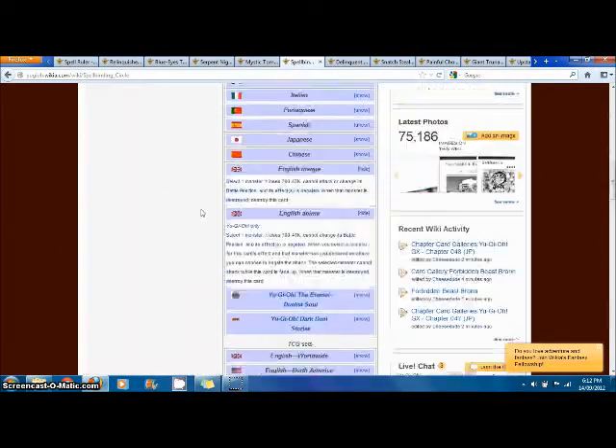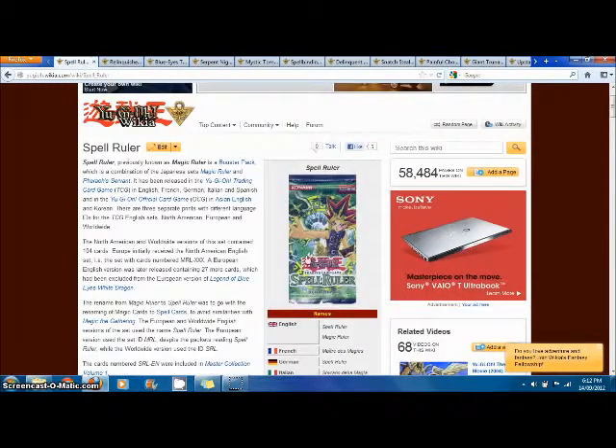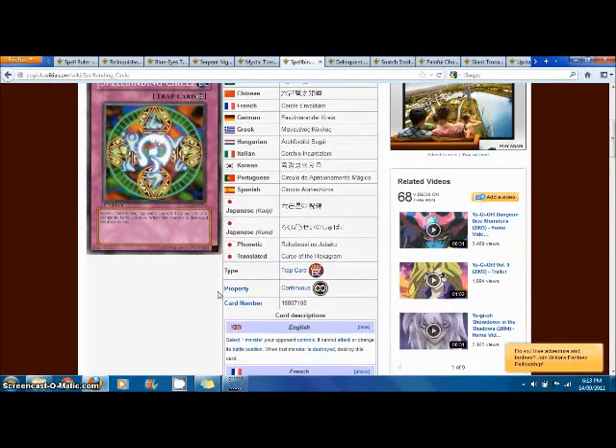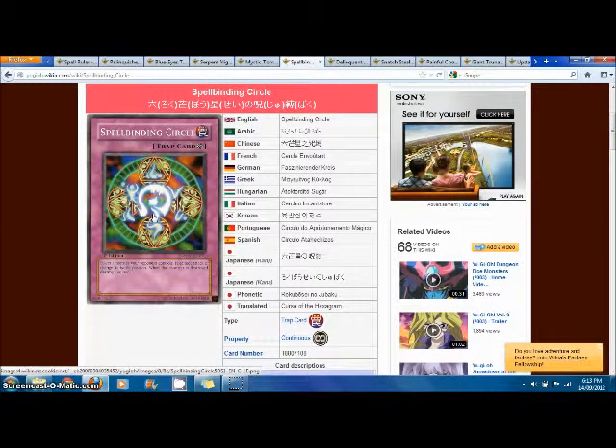Next we've got the only trap in the whole set — Spellbinding Circle. The set is called Spell Ruler, so having only one trap in the whole set makes quite a bit of sense. It selects one monster your opponent controls — it cannot attack or change its battle position, and when that monster is destroyed, destroy this card. It's kind of like an early Fiendish Chain. Fiendish Chain is much better, but Spellbinding Circle was still pretty good back in the day.